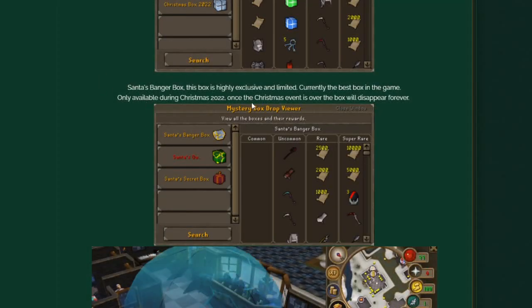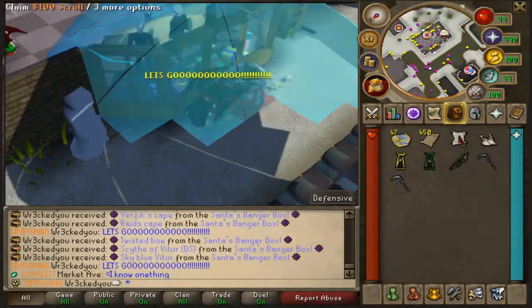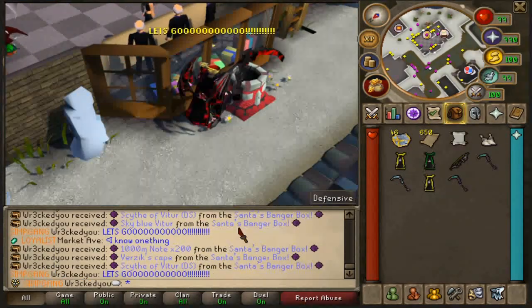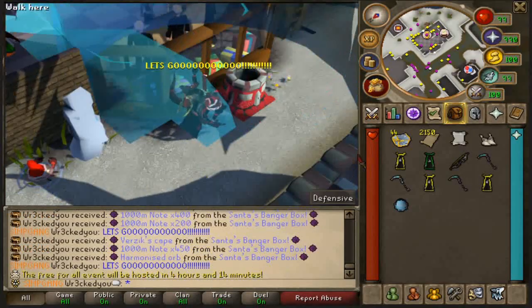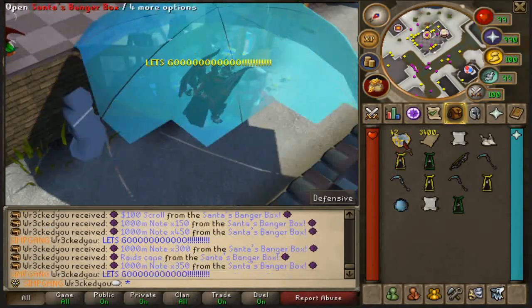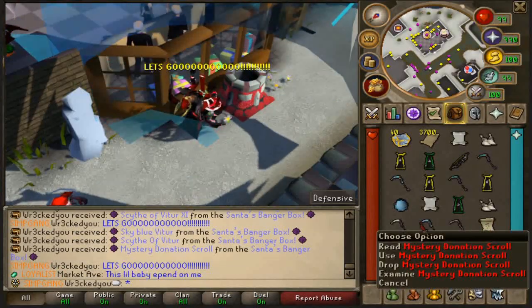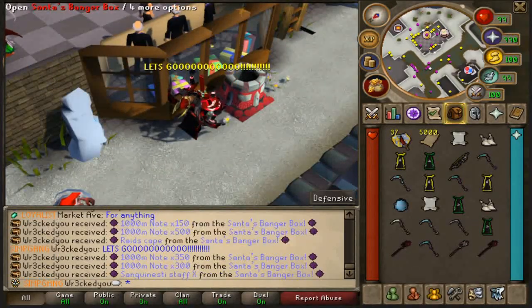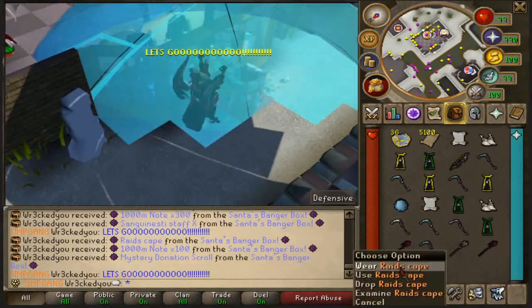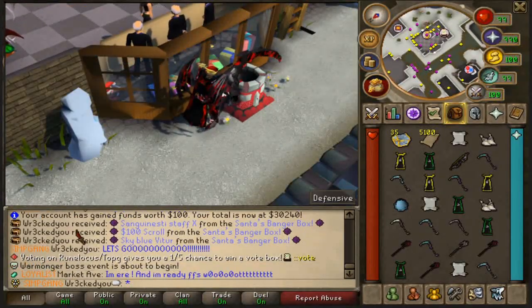Then there's Santa's Banger Box — a highly exclusive and limited item that will disappear after the event. It's currently the best box in game. Opening an inventory: we got 450 bill, a $100 scroll, a Scythe Vitter, a VersiCape, a Harmonized Dwarve, another VersiCape, another $100 scroll, another Scythe Vitter X, a Mystery Donation Scroll giving $20, a Sanguine Staff with a Scythe Vitter, a Raidscape, a Sanguine Staff X, another Raidscape with a Mystery Donation Scroll, and finally a Sanguine Staff X, $100 scroll, and a Sky Billy Vitter. Way more overpowered than expected.